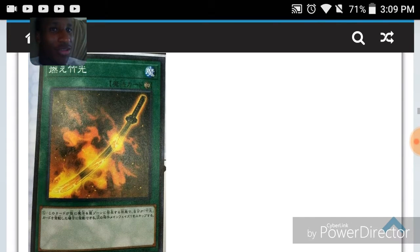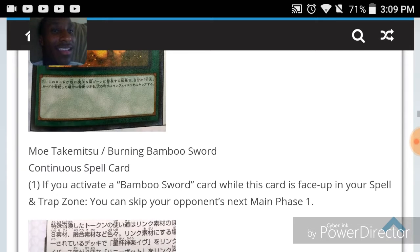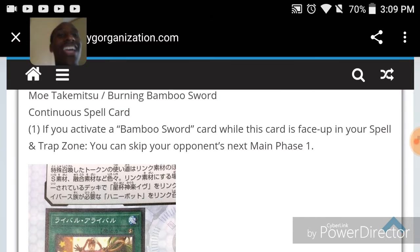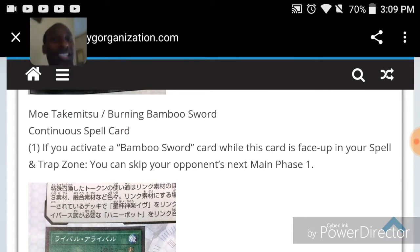We got another Bamboo Sword card — Burning Bamboo Sword. It's a continuous spell card. Its effect reads: if you activate a Bamboo Sword card while this is face-up in your spell and trap zone, you can skip your opponent's next main phase one.